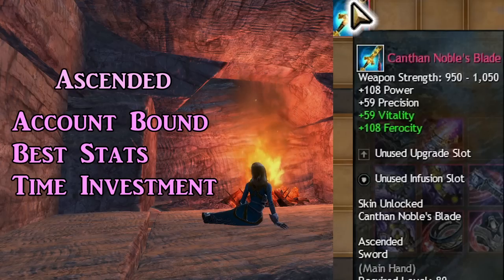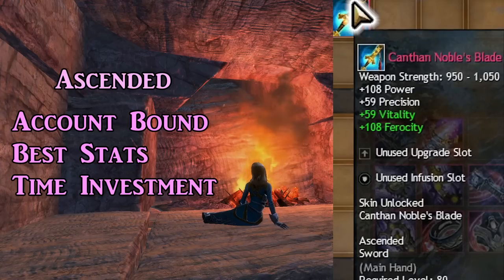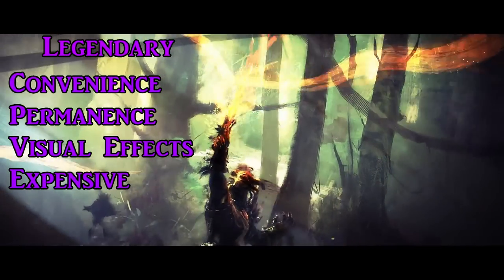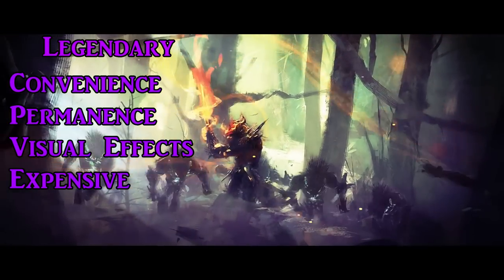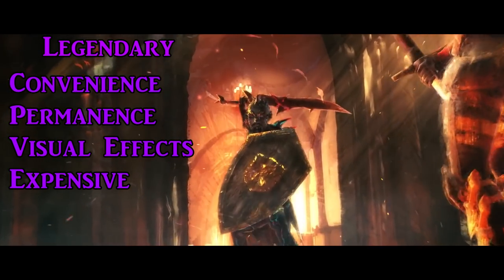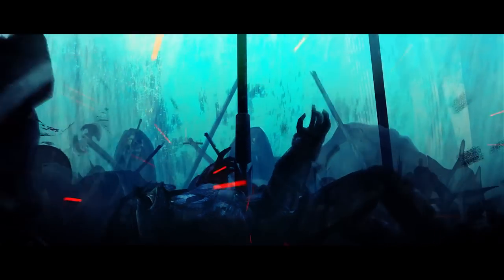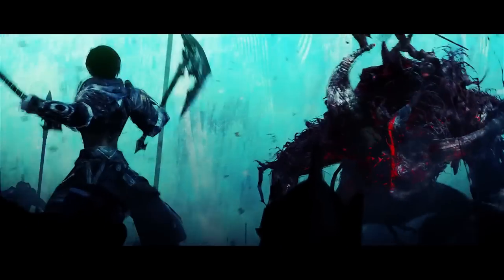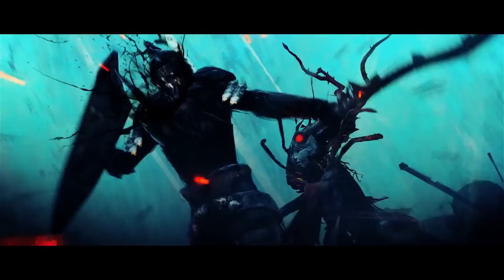Ascended gear is pink text. It's the best in slot for stat amounts, meaning once you get ascended you can't get anything more powerful. Ascended gear is also account bound meaning you can swap it between your other characters, just not between other players. Ascended weapons and armor can also be stat swapped in the mystic forge. Then there's legendary gear. These have the same stats as ascended so you aren't any more powerful, but legendary gear can be swapped to any stat type at any time with no cost, the wardrobe skin can be changed without using up transmutation charges, and you unlock the item in your legendary armory which means all of your characters can use that item simultaneously without having to swap whose inventory it's in.